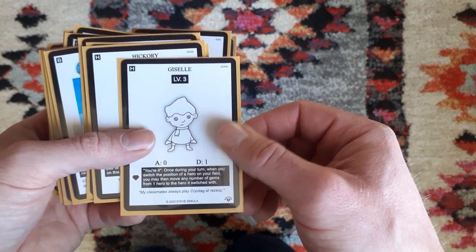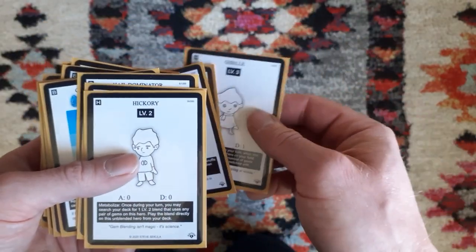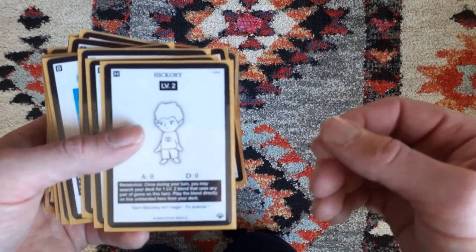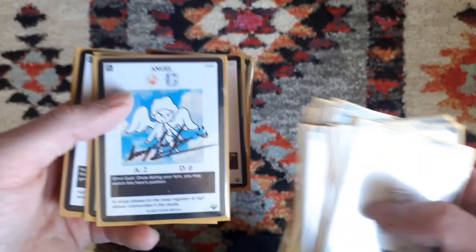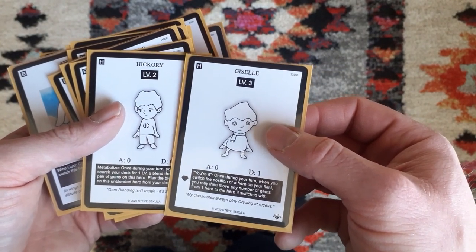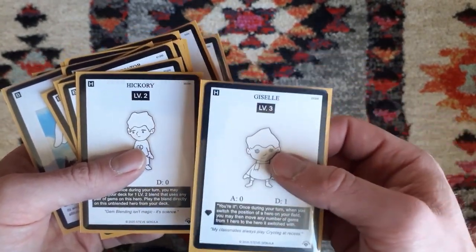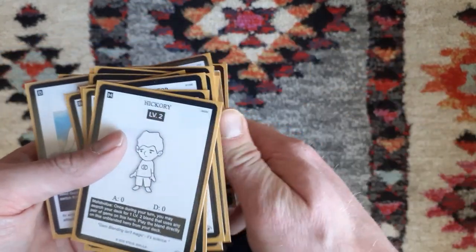We're having Giselle to move our gems around as we want — also nice defense. And Giselle really goes well together with Hickory, because Hickory can find any level 2 that he wants, so we are running a lot of level 2s for utility, finding gems and blends and so on. Then we're also running Song's Angel, which allows us to move around and combos well with Giselle. Whenever you move two heroes, Giselle lets you move gems from one of them to the other. That way you can use Hickory to get all the utility blends out, put on Angel, move the gems where you want, and leave no hanging gems on Hickory.